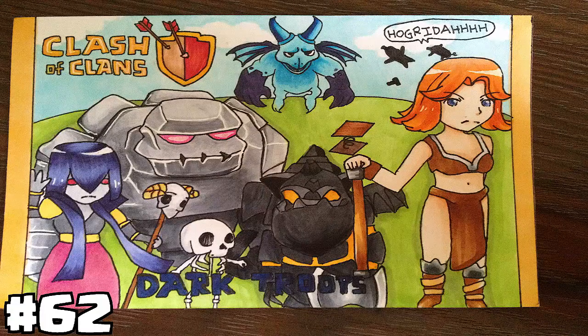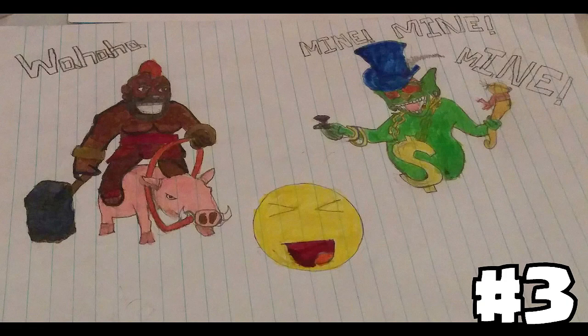Next up we have another color drawing of some dark troops — actually all dark troops. They've got the Hog Riders in the background, the Golem, Witch, Lava Hound, and Valkyrie. This one is just a really nice overall color drawing of these dark troops, so this is also a nice runner-up. Let me know what you guys think.